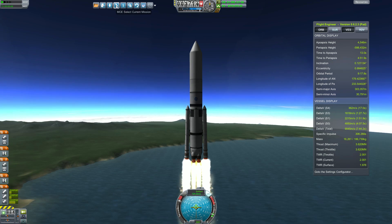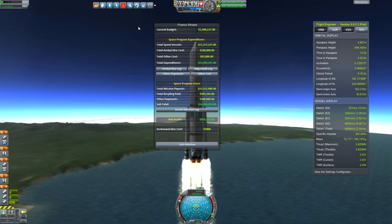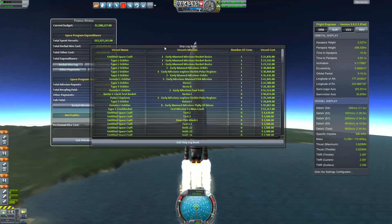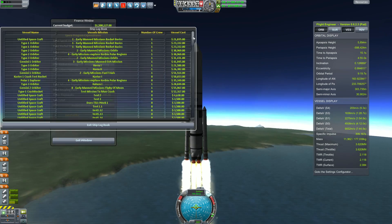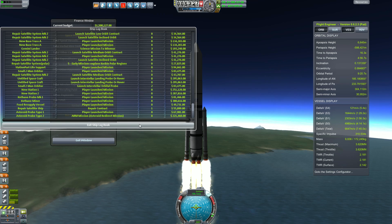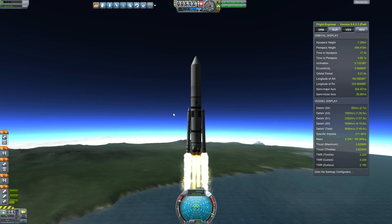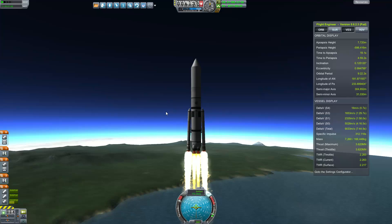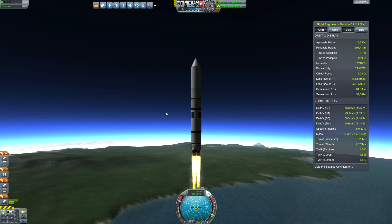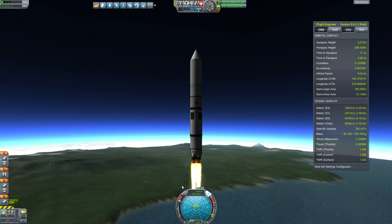That was an expensive rocket to launch — I believe it was 200,000. I apologize in advance for that. We can check — it costs 221,000 for the asteroid redirect mission. So we're almost ready for staging.